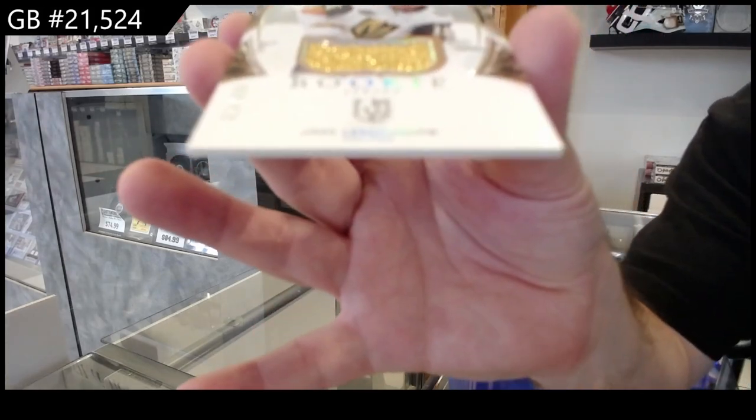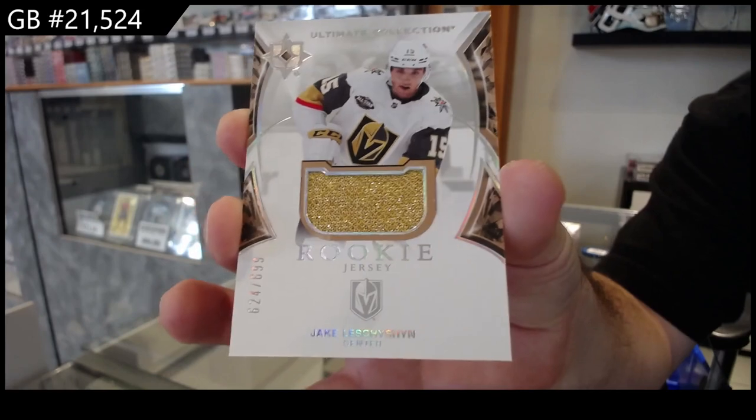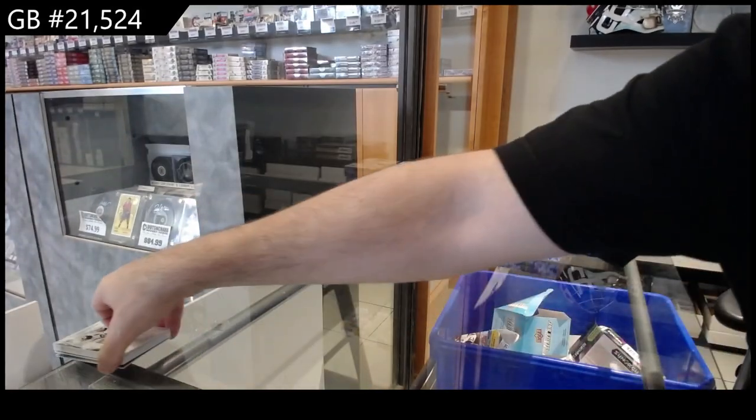We've got our rookie jersey to 699 of Gustafsson for Ottawa, and we got a rookie jersey — love the colors — of Decision for Vegas. Not a very sharing pack, was it? Two Vegas, two Buffalo. Gotta share more, come on guys.